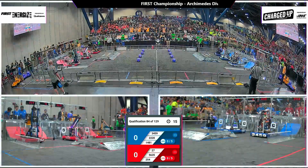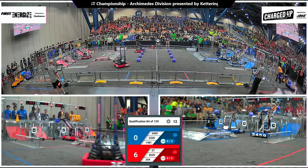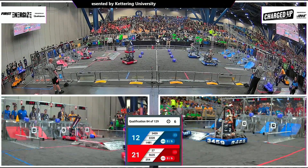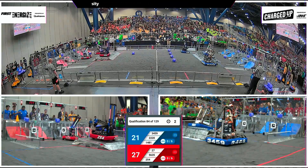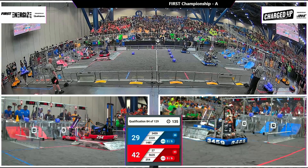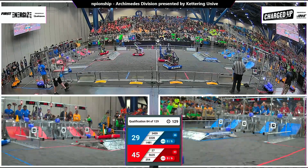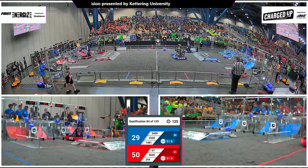Three, two, one, go! Both alliances electing to preload the midfield with all cubes — arguably easier to pick up from the floor, but they do have a tendency to roll. Almost all of those final game pieces are acquired; one miss there, one remains for the red alliance as 254 gets up docked and engaged before time runs out. Red alliance pushes out in front 42 to 29 as we enter driver control.